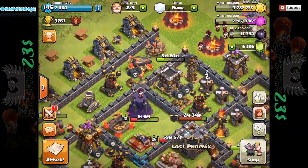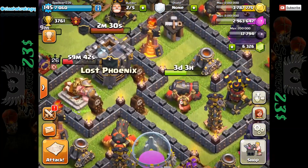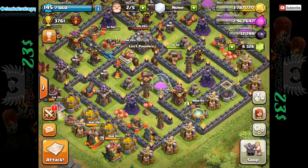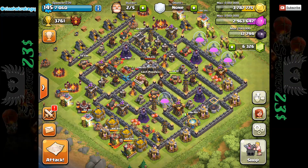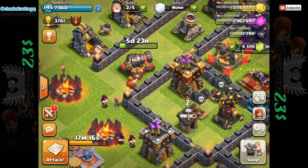I've got this Archer Tower upgrading — all from stolen loot, I've not gemmed any of that loot. I also have a Cannon upgrading, and another Cannon up on the top left-hand side. I'm hoping that I can upgrade something once every couple of days. It seems pretty easy to steal the gold.